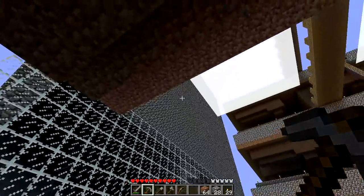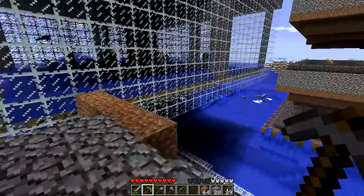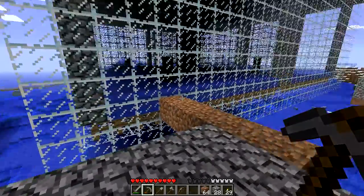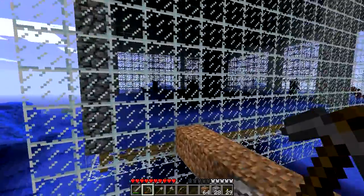On top we've got a layer of water which allows the mob items to flow to the center. As you can see, it's quite active at the moment with all these mobs dropping in. As you can see there are some squids stuck at the back.